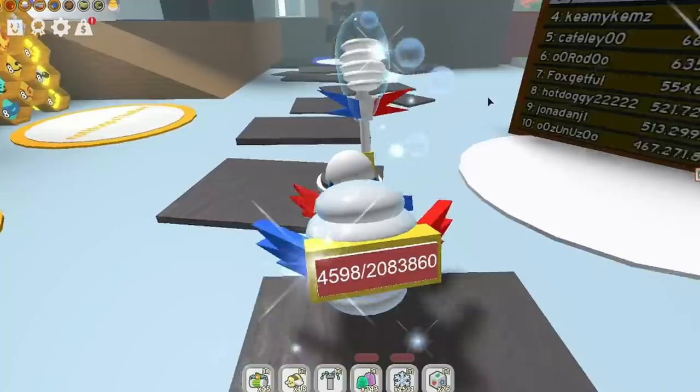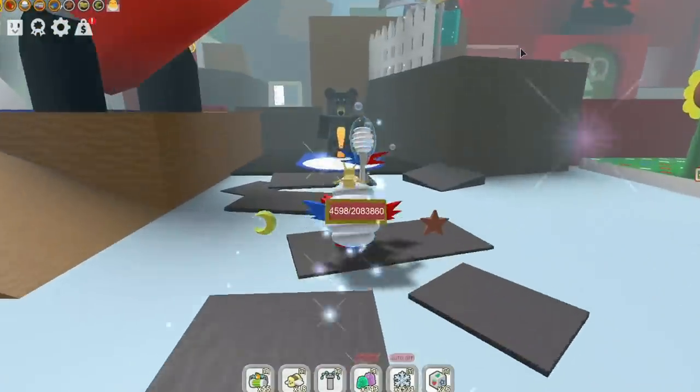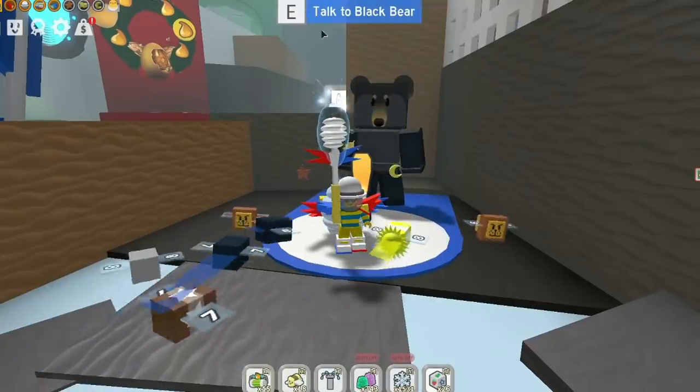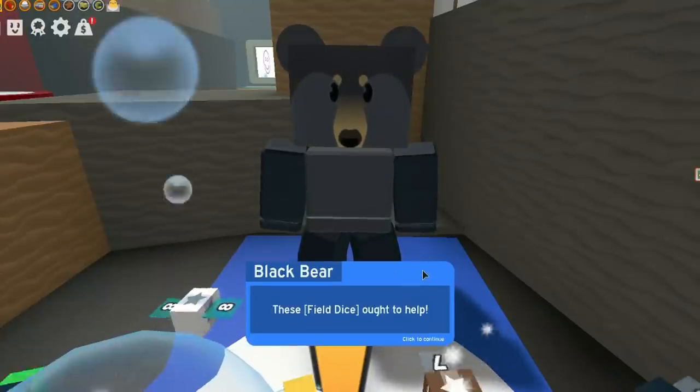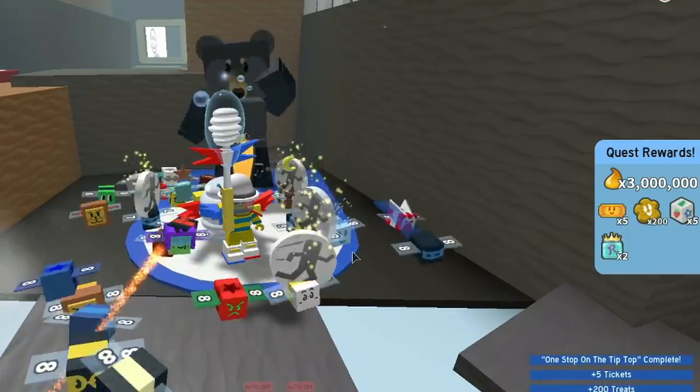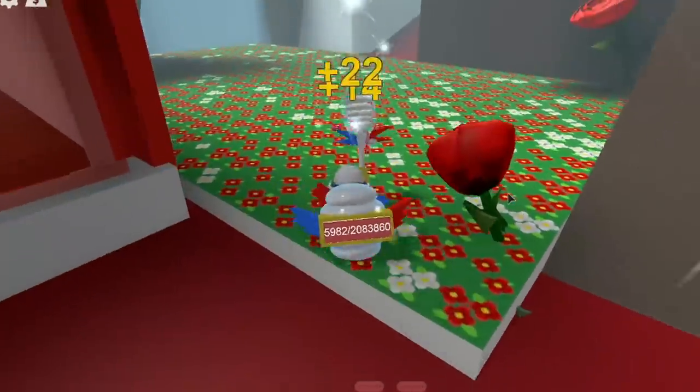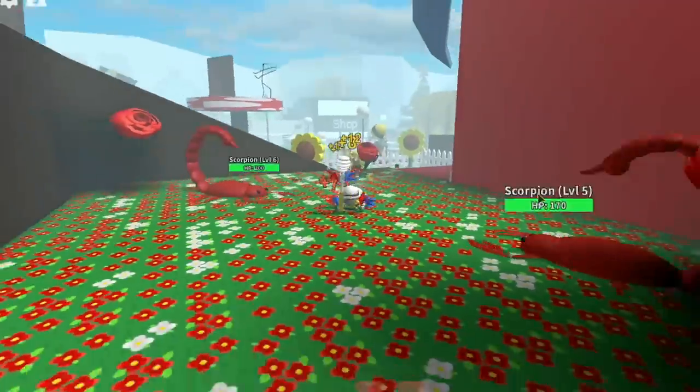The way you get tickets and gumdrops is by completing quests, and you can also kill those mobs - they'll give you gumdrops. We got five more tickets there, plus some dice. Let's go up here and see if we can get some gumdrops. We need two and a half thousand.